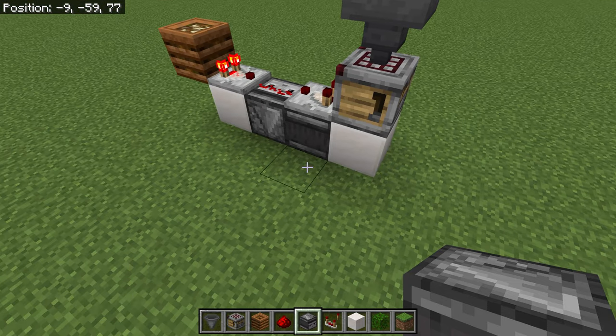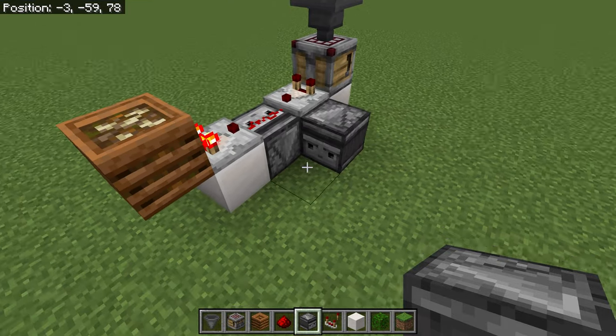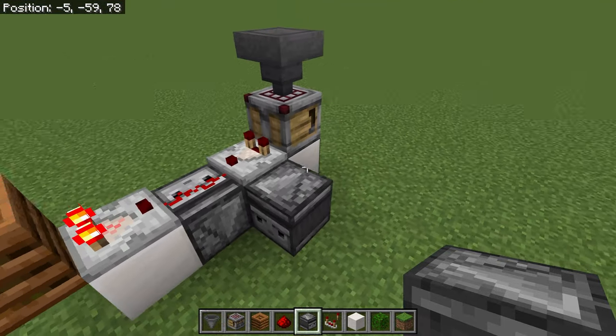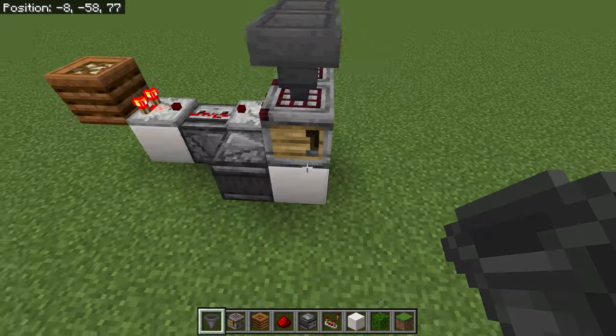I'll build it right next to this one to show that it is one wide tileable. So we want to put an observer facing so that its face is facing away from the crafter. Put our block in here, crafter on top, and then hopper going into the crafter.